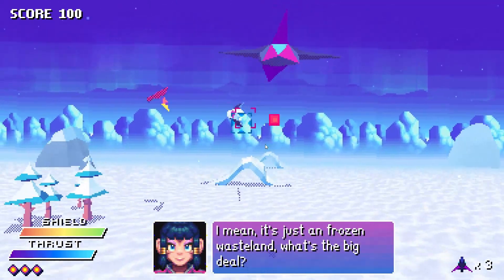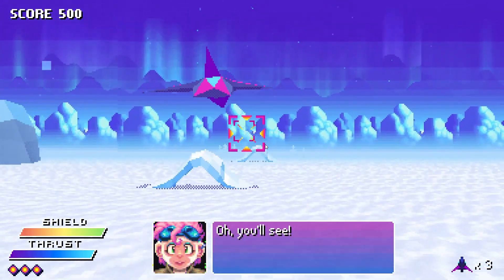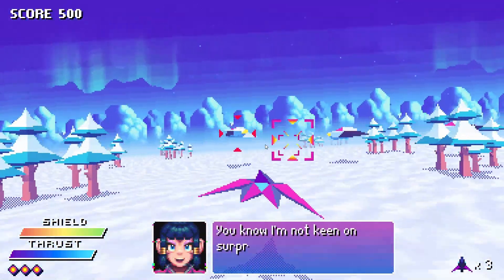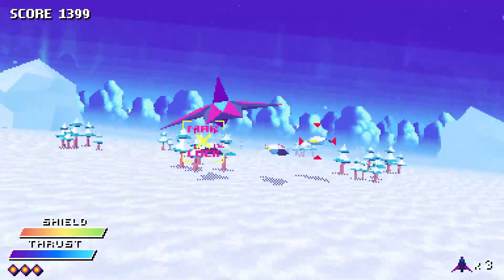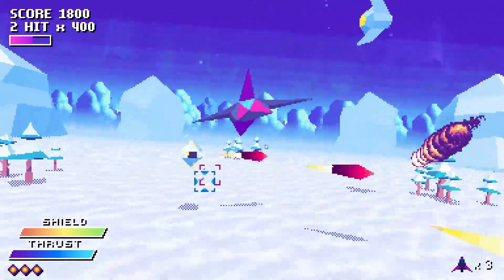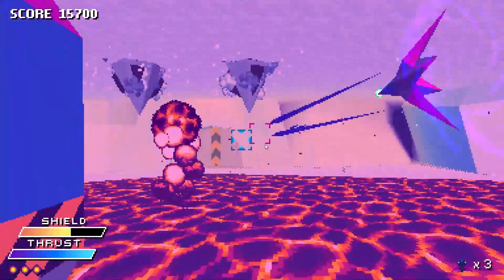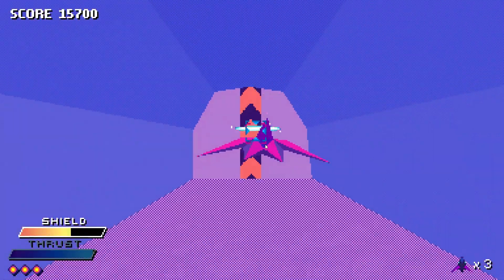The basic gameplay of EX Zodiac will have you flying around to dodge obstacles and enemy attacks while firing lasers to destroy them. In addition to your standard rapid-fire laser attack, you can also hold down the attack button to lock onto enemies and launch multiple missiles at once. You're limited to three at first, but over the course of a level you can collect upgrades that will increase this limit, repair some of your shields, increase the strength of your basic lasers, or give you additional bombs.